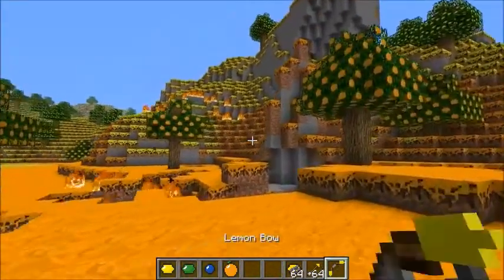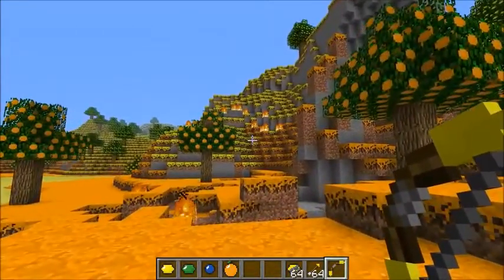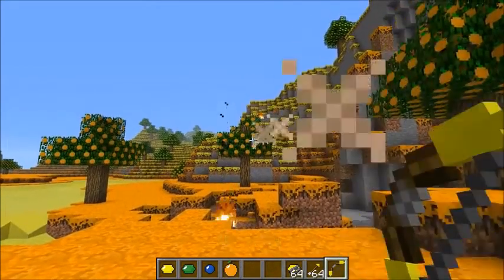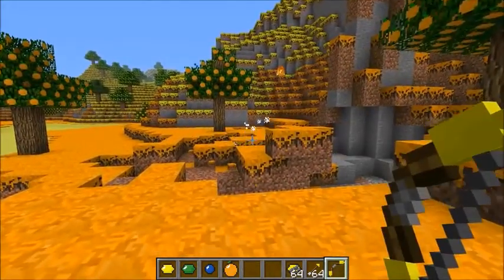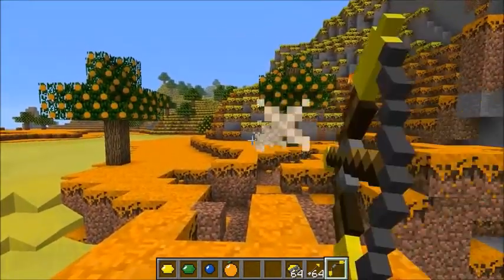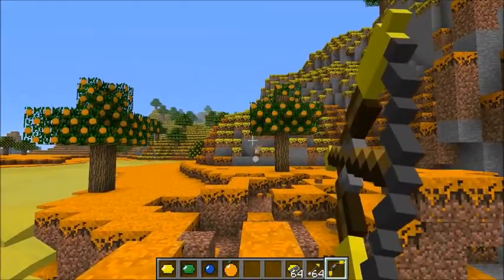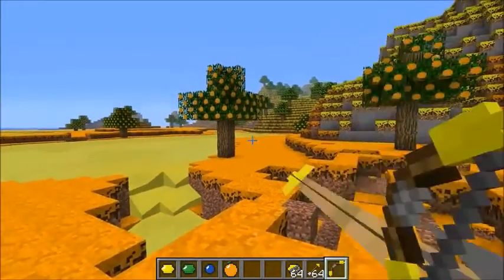This is the lemon bow, and it actually shoots out an exploding arrow, which makes sense since it's crafted with the explosive lemon. Bam — you can do the explosion. Let's try to get something to actually blow up. It breaks dirt and stuff like that. Stone is not affected — the material is just too strong — but dirt and similar materials are easily blown up by it.